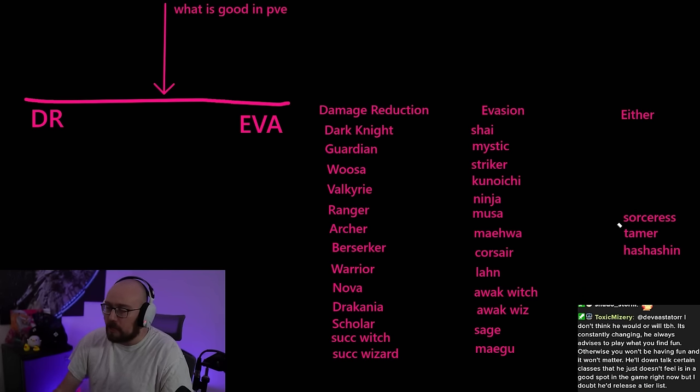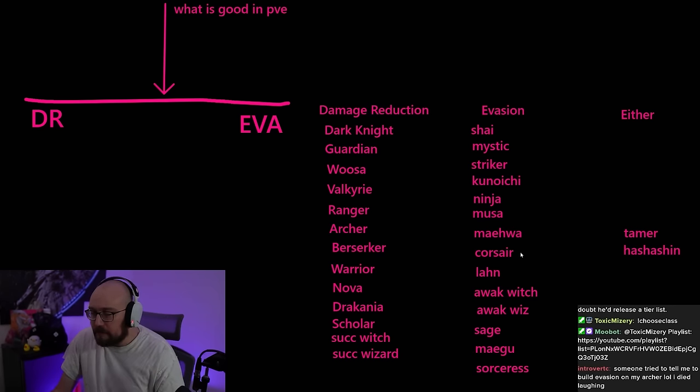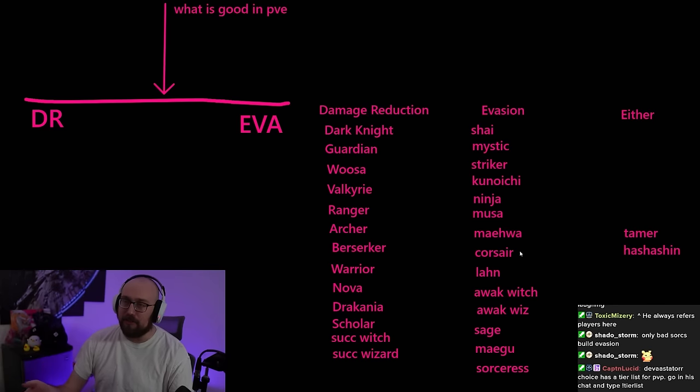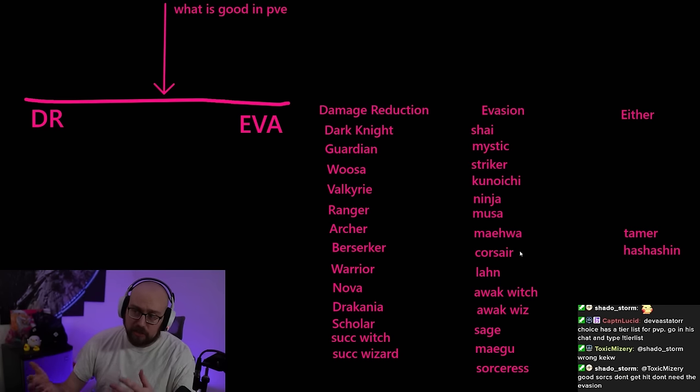Sorceress — extremely controversial, but to make it simple: build evasion. If you have to ask, build evasion. Some of the best sorceresses in Europe build damage reduction, but again, their solution is just not getting hit. Sorceress absolutely has evasion passives and should be built evasion. Especially late game as Awakening Sork, if you have to stand and trade for longer periods of time you should be building evasion. Unless you're an absolute god who doesn't need this guide, build evasion.